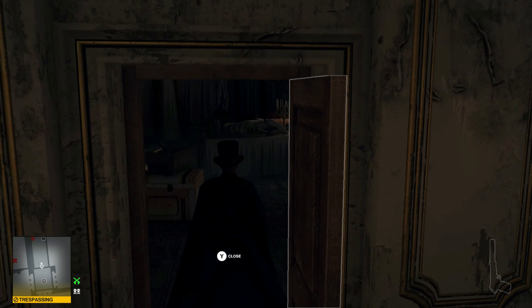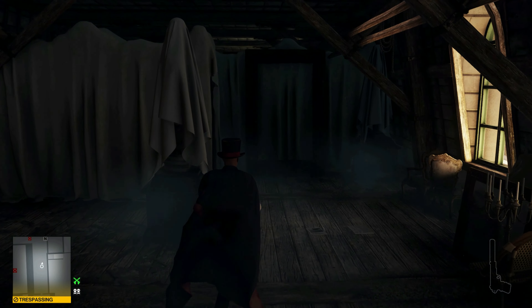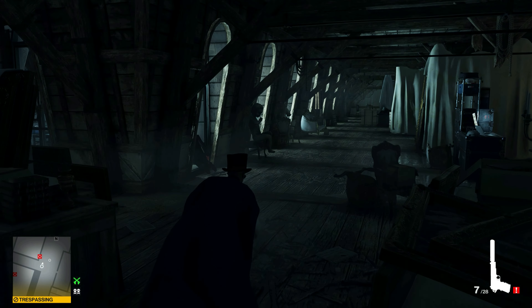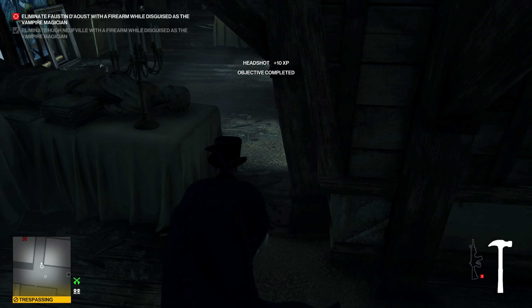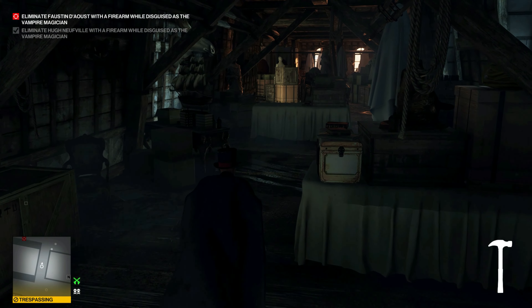Right over here where our target is, we're going to throw the hammer at the head of the guy that is not the target, and then we'll shoot our target in the face real quick. We can take his disguise now that we killed him, and we can run out and slide down a pipe for a quicker exit.